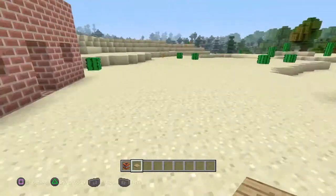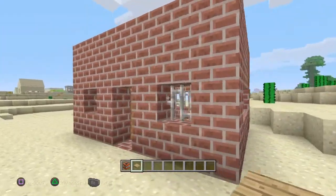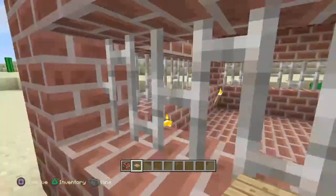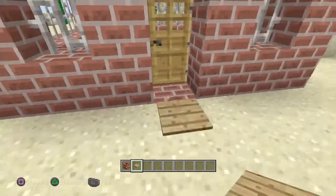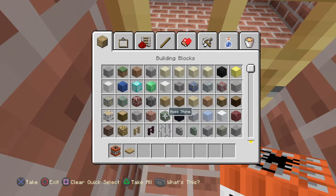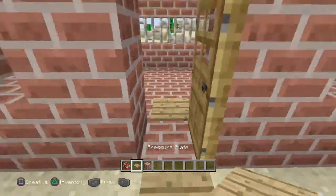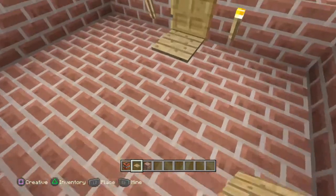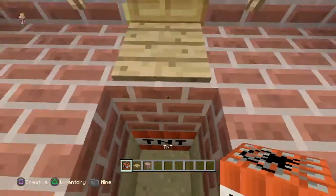So let's just say your friend has a house — I mean it would obviously be better than this, I just spent a minute or two making this. They've got their own house here, and they have pressure plates going in and out of their house, just to make it easier.